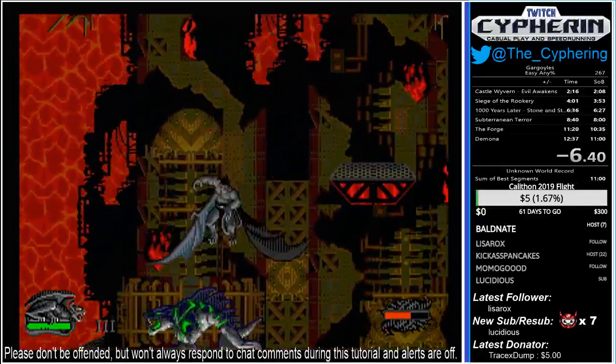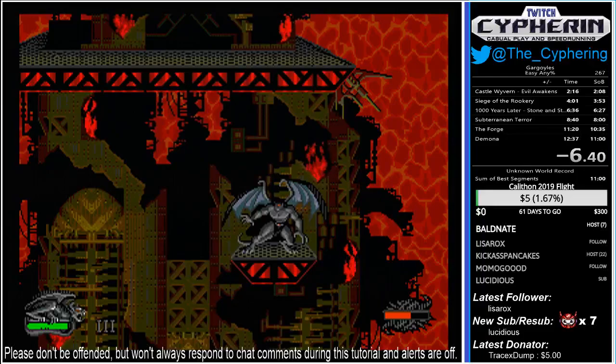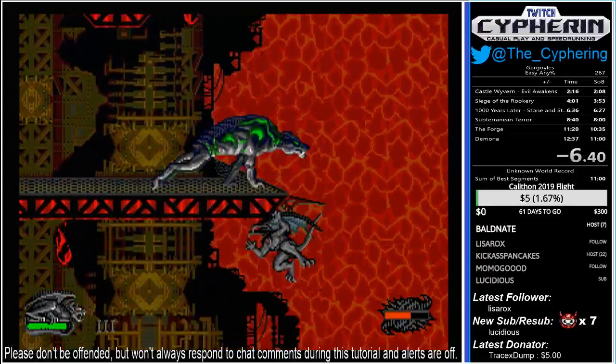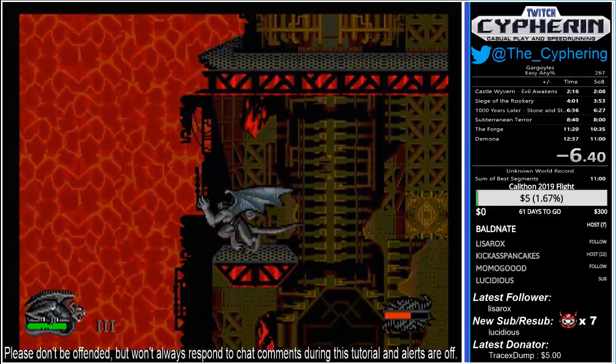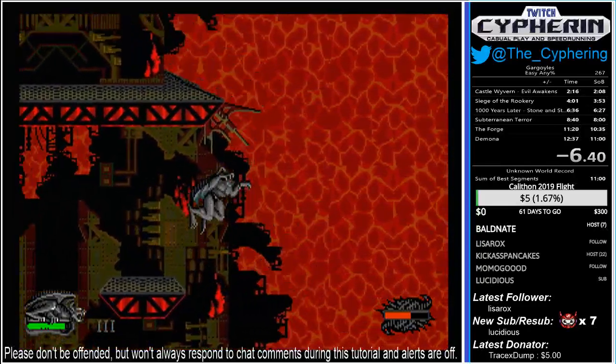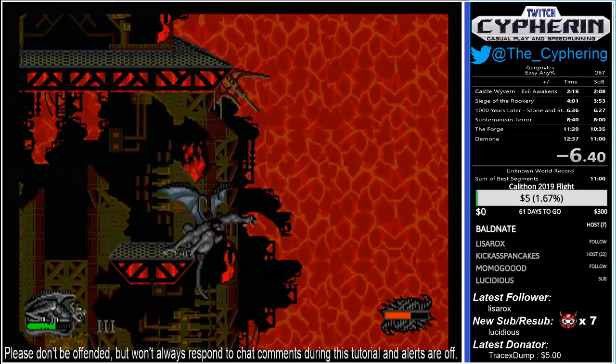Do the same here. One key thing to note: using the second technique, that double jump — there are spikes that you can take damage from if you try to jump past them. It is possible to get around them, just as I almost did right there, and get all the way to the top. But if you do that, there's a high chance that you won't spawn Demona and you can softlock the game. So be careful not to do that, especially if you're in a rush.